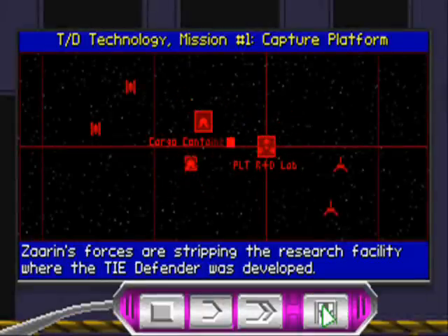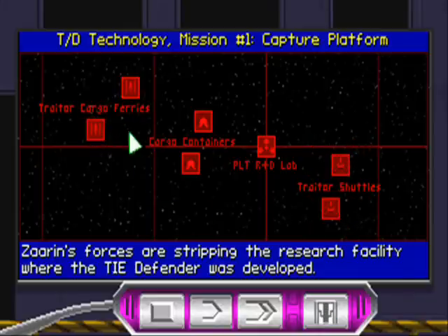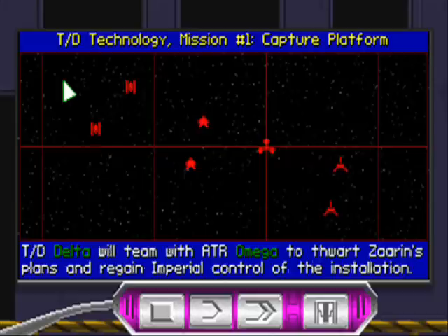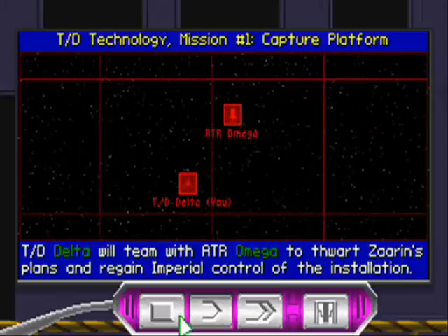Tsarin's forces are stripping the research facility where the TIE Defender was developed. They must be prevented from carrying out any sabotage or escaping with any critical technology. TIE Defender Group Delta will team with Assault Transport Group Omega to thwart Tsarin's plans and regain Imperial control of the installation.